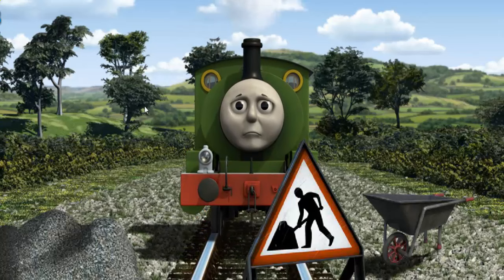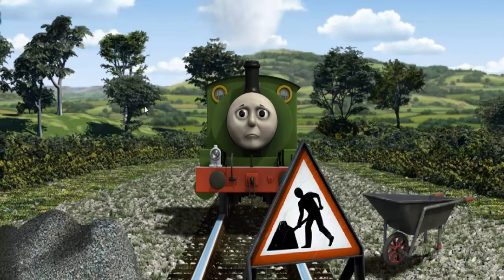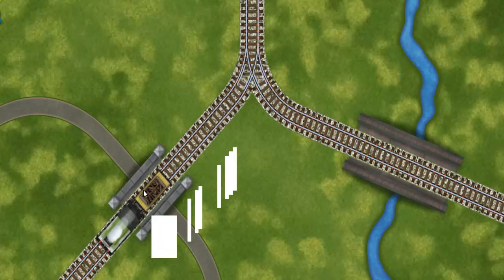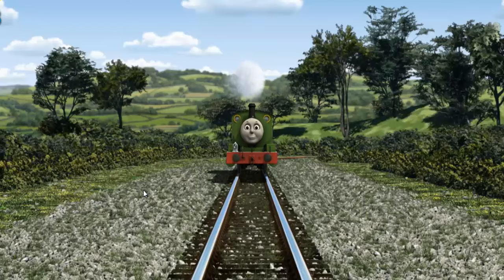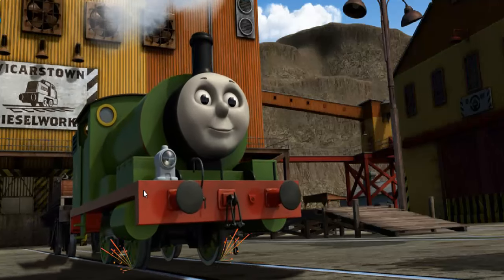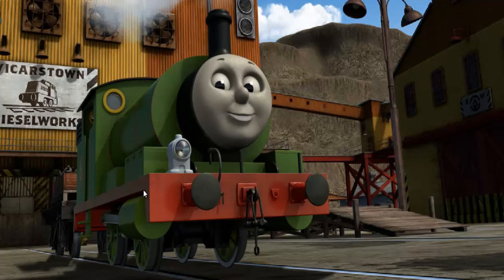Suddenly, Percy had to stop. Because of track repairs, he needed to go a different way. Show Percy the track that goes over the shortest bridge. All clear! Percy puffed proudly into the diesel works. With your help, he was a really useful engine.